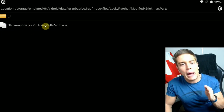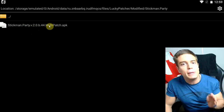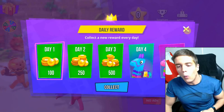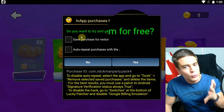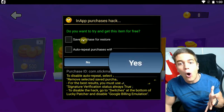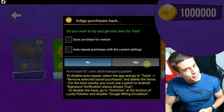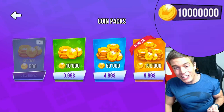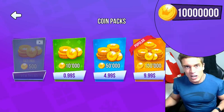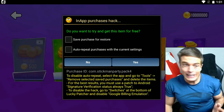It will even say what kind of patch has been applied — in this case a multi-patch. Let's start up the game and see if it worked. Let's go to the store and try to buy some gold. 'Would you like to try this item for free?' Yes! 10 million. Unlimited money. Unlimited likes on this video — well, it works!